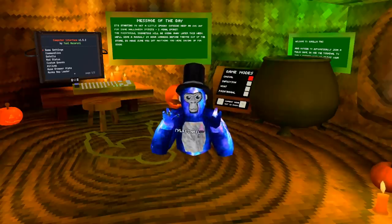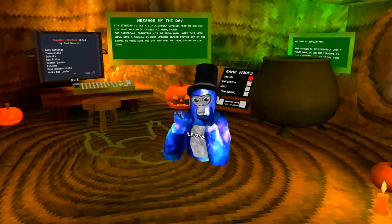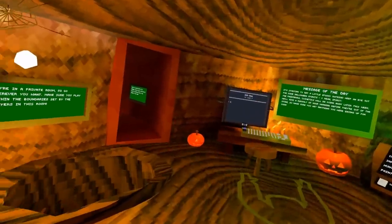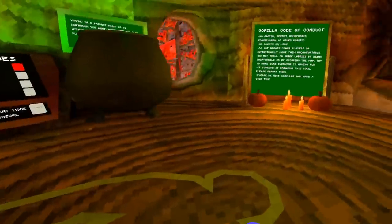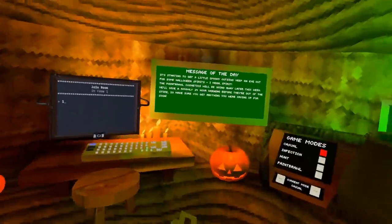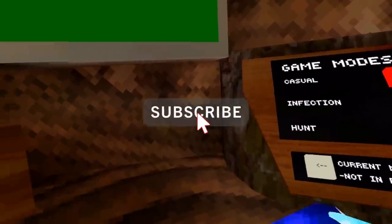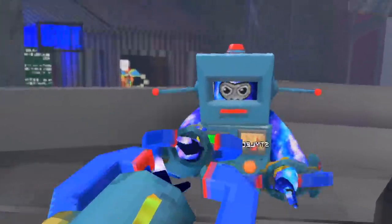This is no joke, the biggest Gorilla Tag update that has ever come out. I implore you to watch the entire video, but if you can't, use the timestamps. Hey guys, StyleSan here. The Halloween update is coming out tomorrow for Gorilla Tag. But before I get into it, is there a red button down there? Make sure you hit it so it turns gray. In other words, subscribe.